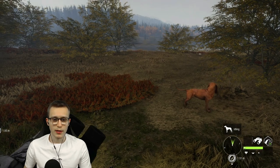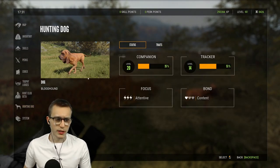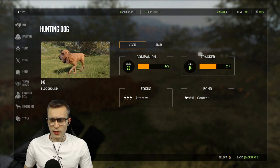Your dogs can level up all the way to level 30 on companion and all the way to level 15 on tracker. For companion, go to Escape, go below Hunt Club Beta and above System - you'll have a Hunting Dog pop-up. This is where you can see everything in general. I'll go over Focus and Bond in a second.